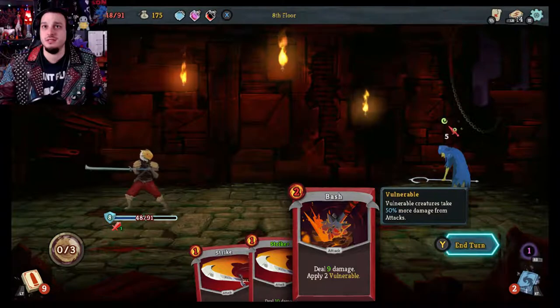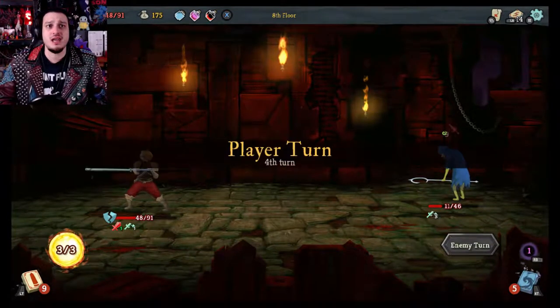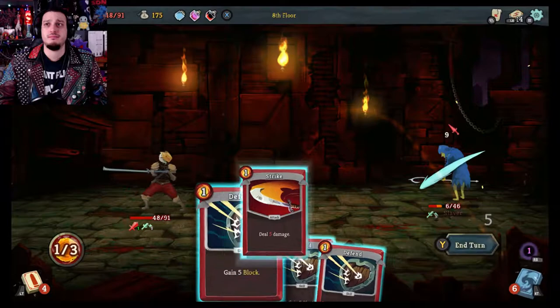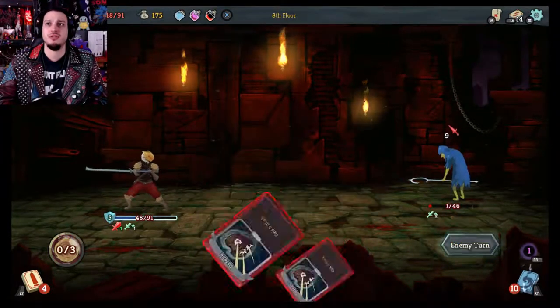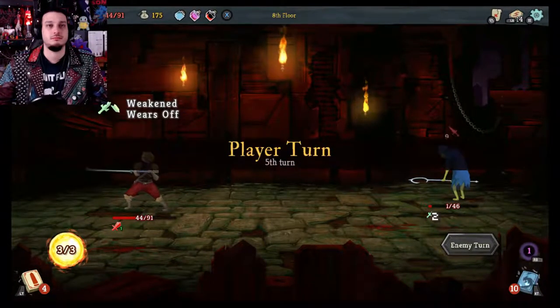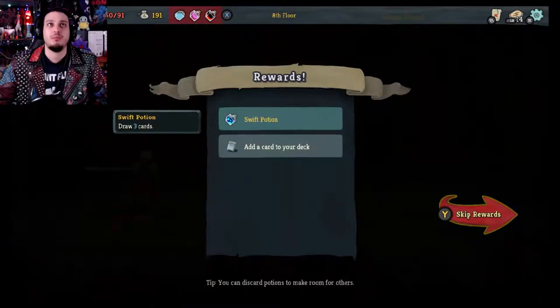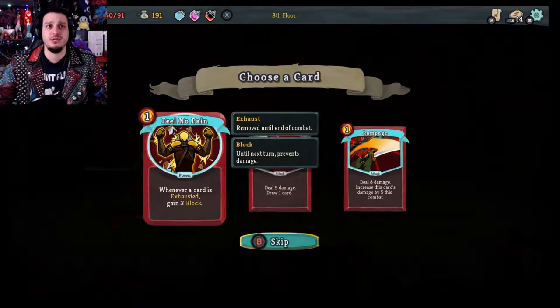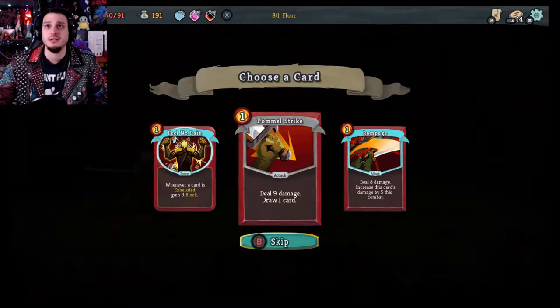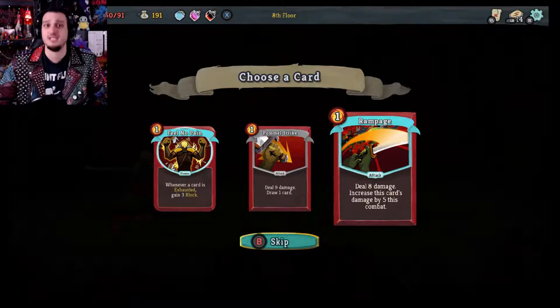I'm going to defend myself a little bit. I weakened him so it's not as bad. I am going to kill you this round — maybe next round. I killed you with my rage! Swift potion — draw three, I don't need it. Feel No Pain: whenever a card is exhausted, gain three block. Rampage: deal eight damage, increases the card's damage by five this combat. So every time you use this card in a battle, especially boss battles, you can actually stack the damage. Really cool.